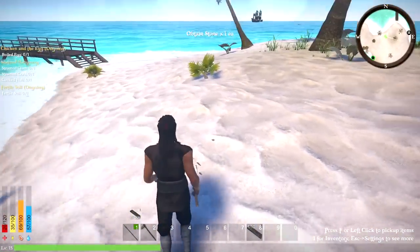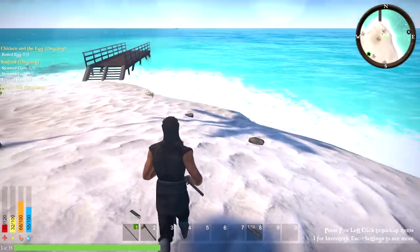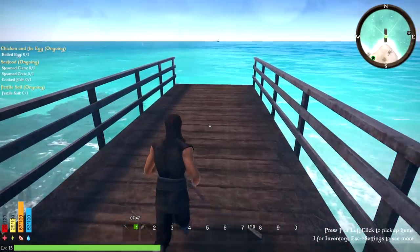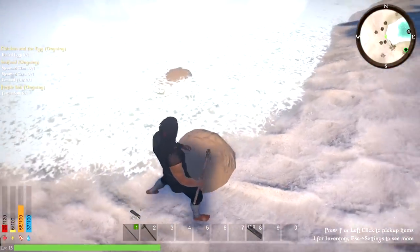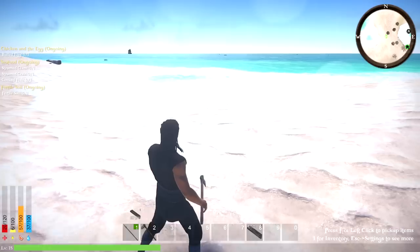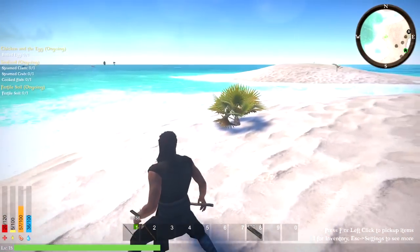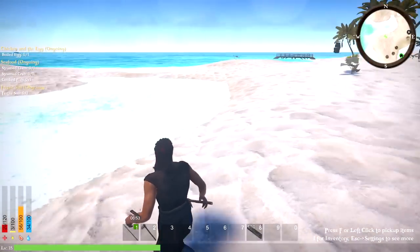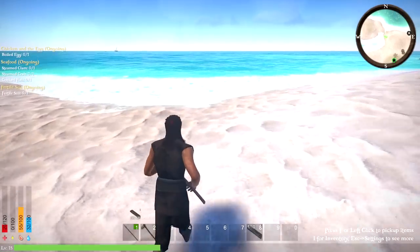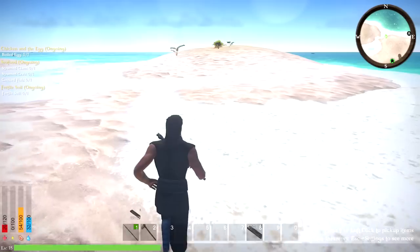Looks like a fishing dock down here. Let me double-check for any crabs. Any more stones around? I thought maybe we could go fishing here — I don't think there's fish here though. This might be for the ship. There's some kind of pile of dirt — maybe you can pick up clay with a shovel. I've been looking but I haven't seen any fish.